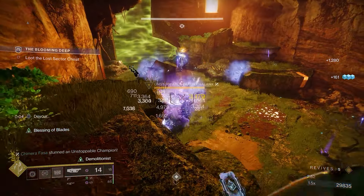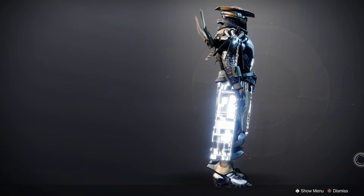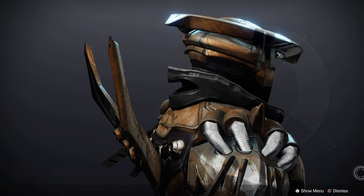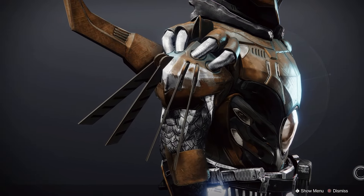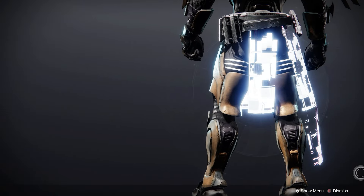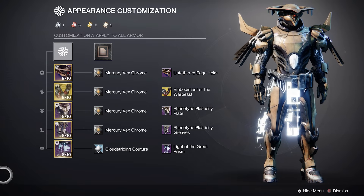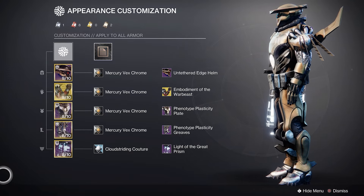What is not to love? But now we got to talk about the most important part of any Destiny build. Part 4, the fashion. This is the outfit and I'm digging it. I wanted to focus on the vex aspect of Choir of One, but Doomfang doesn't have anything vexy, so I went with this kind of vex-tech samurai look. I used the Untethered Edge helm to give it that samurai feel and the Embodiment of the Warbreast ornament on the arms because it has these big tubes on the shoulders. Then I used the Phenotype Plasticity on the chest and legs to have Radiolarian veins and the wings, kind of like a wyvern. Then I used the Light of the Great Prism mark to add more vex flare. Finally, I used the Mercury Vex Chrome on the body to give it that classic vex color. And then I used the Cloud Shredding Couture to make it look like it came straight out of the Vault of Glass. It almost looks like I killed a wyvern and turned it into an armor set. It feels powerful, original, and harmonic.